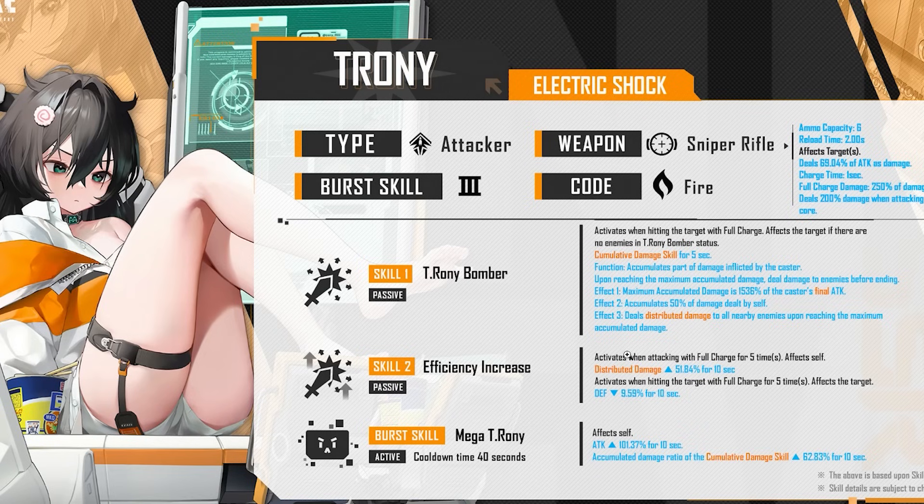Skill two efficiently increase — activates when attacking with full charge five times. Affects self — distributed damage goes up. So that's just for herself, never mind. I thought it was going to buff others, but it's a self-buff. There is potential from this kit, but there are some things that would have made her nastier. The multipliers are okay. They do check out. Imagine if that efficiently increase skill was a buff for everyone — but it's affect self. Defense down does affect the target though.